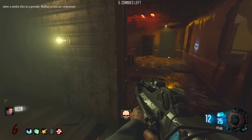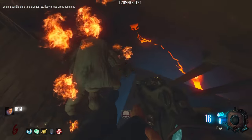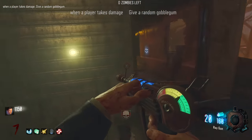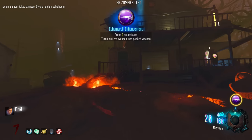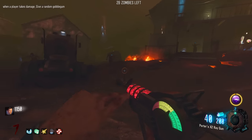The Weevil - come on. It's definitely not bad for points, but there are definitely better options. A Raygun. When a player takes damage, give a random Gobble Gum. There we go - Ephemeral Enhancement. I guess that's actually a way we could Pack-A-Punch the Ray Gun then. Boom, Ephemeral Enhancement - Raygun.